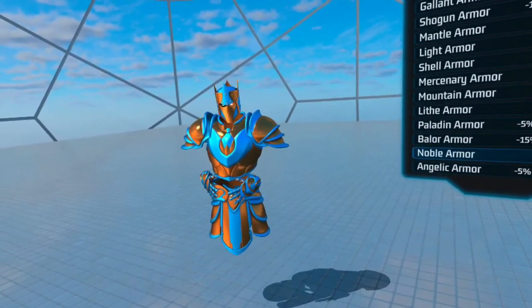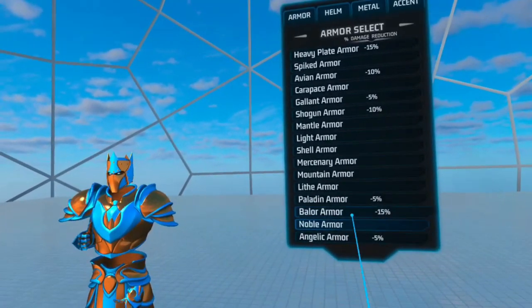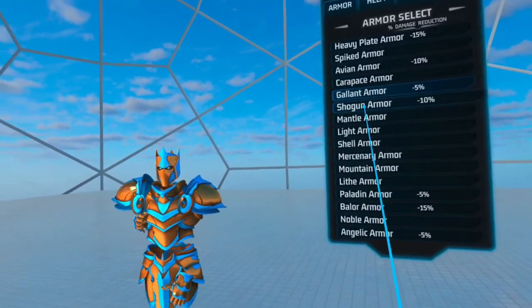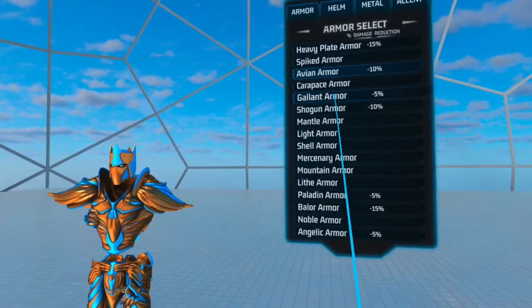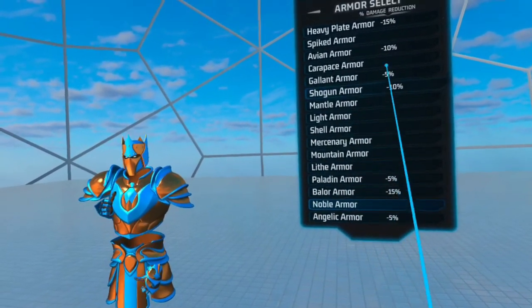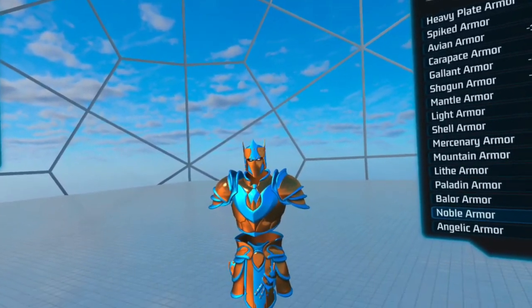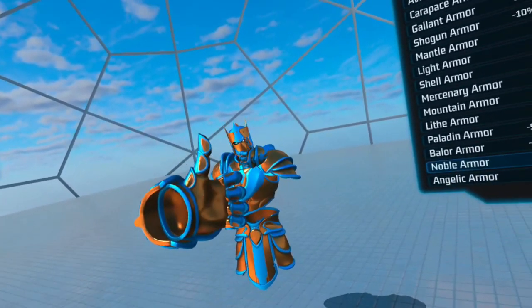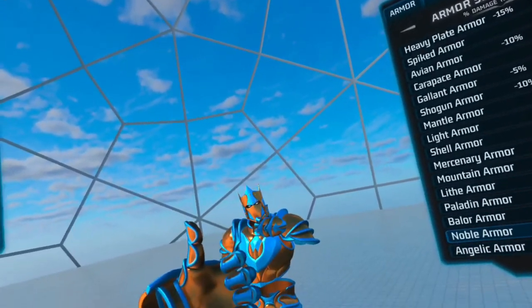It's proportionate with the upper torso and the shoulders aren't too overly large. One interesting thing to note: even though this armor is big, this is a zero percent armor reduction. I don't know if that's intentional because it's about the same size as the Gallant, but I'll note that the Gallant is also the same size or even bigger than the Shogun or the Avian armor, yet those are two ten percent. I think the Gallant should also be a ten percent armor, and the Noble armor should be about the same — also ten percent, just looking at its size. It's a very very nice armor in my opinion and I definitely could see myself using this. Thumbs up for sure, it is well done.